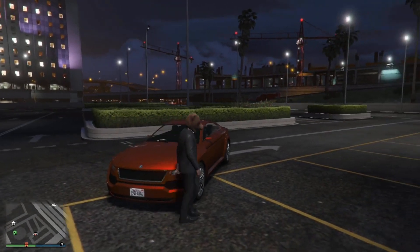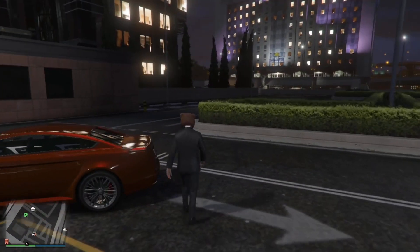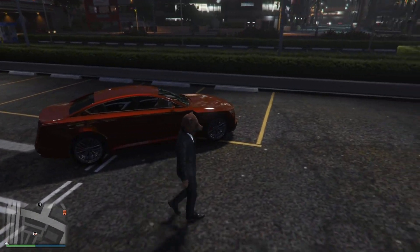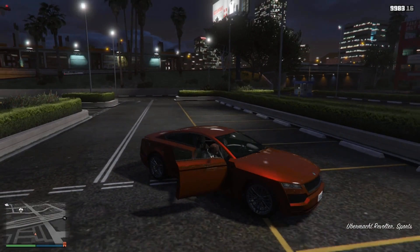It's the Ubermacht Revolter. The Ubermacht Revolter is a luxury four-door sports sedan featured in Grand Theft Auto Online as part of the Doomsday Heist update, released on January 23, 2018, during the Revolter week event.